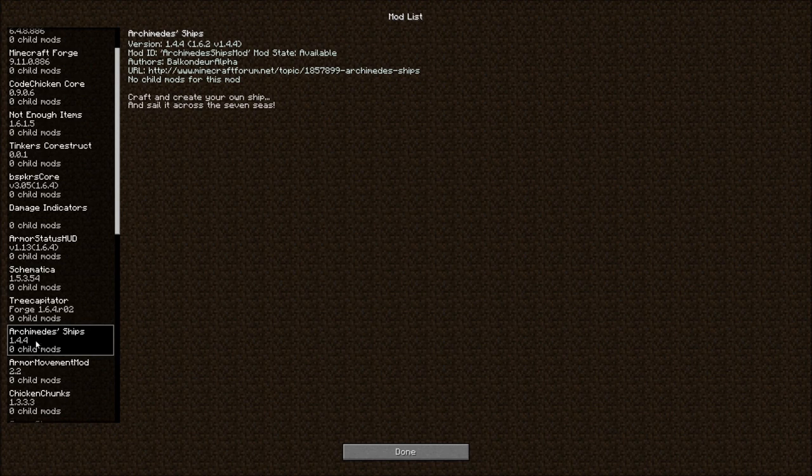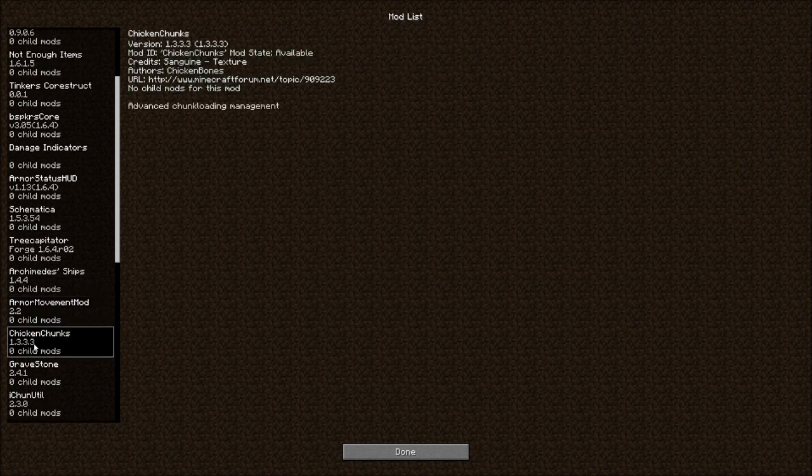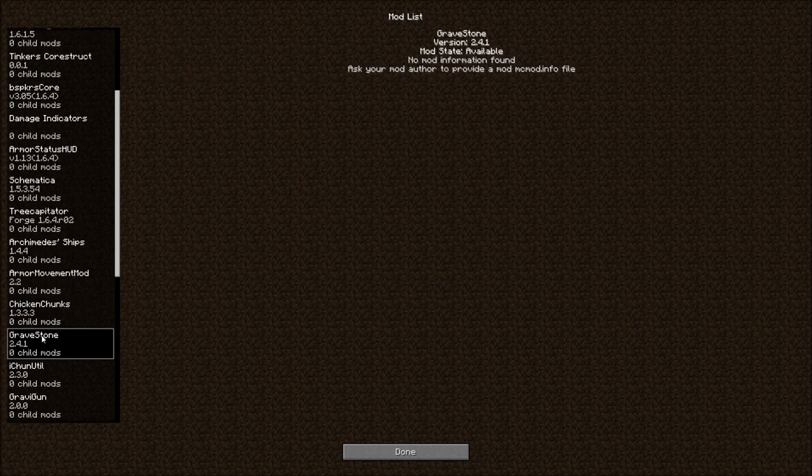Or Medes, or whatever you call it — the ship mod. It floats and you can drive it like a boat. Armor Movement Mod — this will give us some special perks. Chicken Chunks: you know how when you go mining your wheat doesn't grow? Well, this mod puts a block in that generates as if you were standing there, and it has some other cool features as well. Gravestone — always a great mod if you want to do survival.